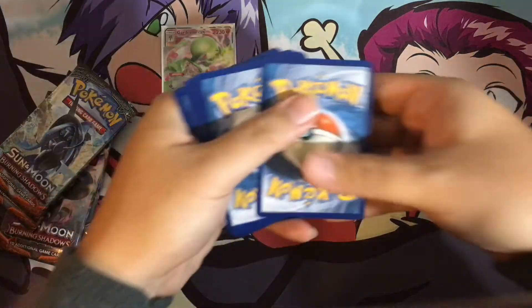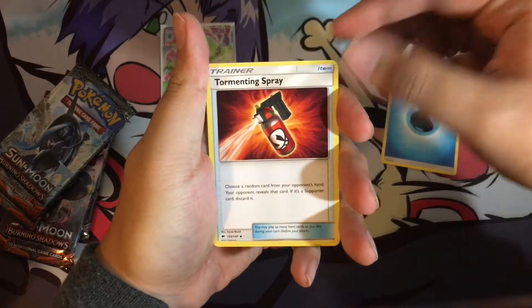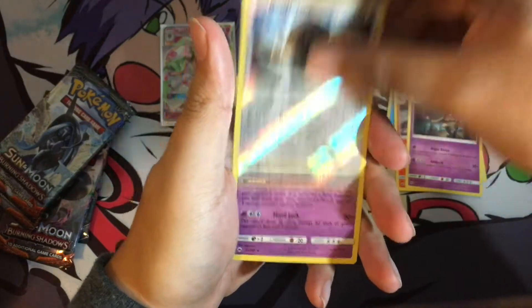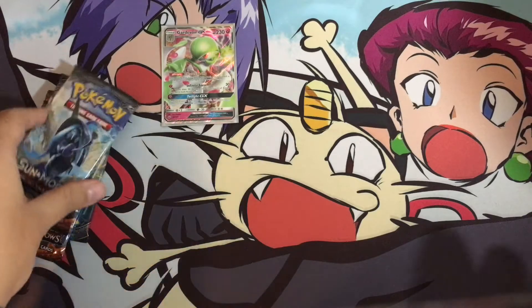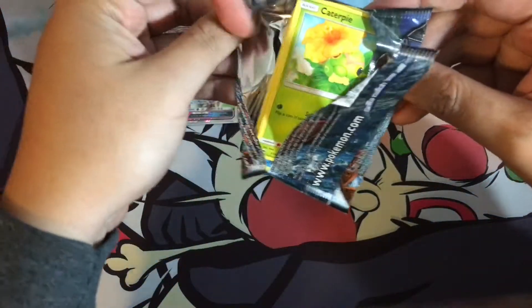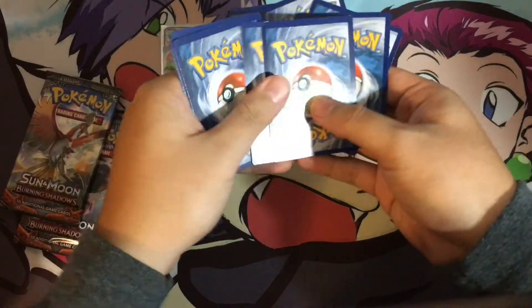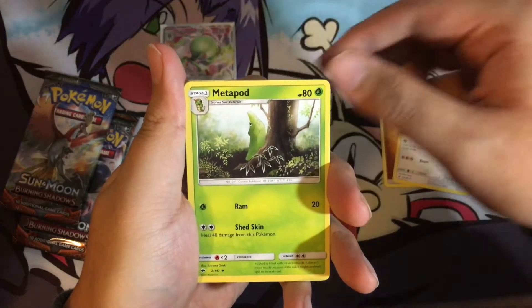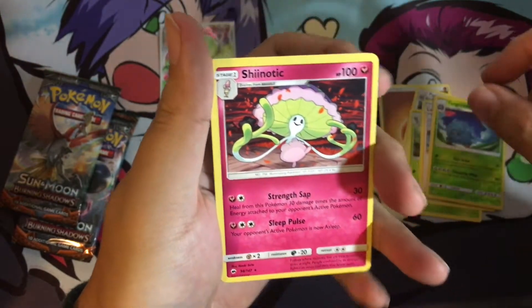Fourth pack: Water Energy, Tormenting Spray, Charmeleon, Dusclops, Buffalant, Reverse Holo, and a Dusk Non-Holo Rare. Alright, four packs left. Fifth pack: Fighting Energy, Porygon 2, Metapod, Lana, Reverse Holo Tangrowth — that is a rare — and a Shedinja Regular Rare.